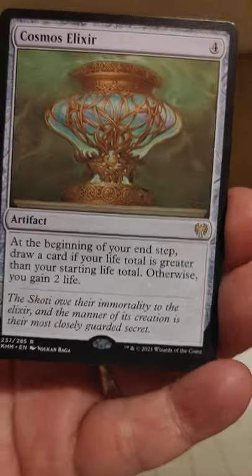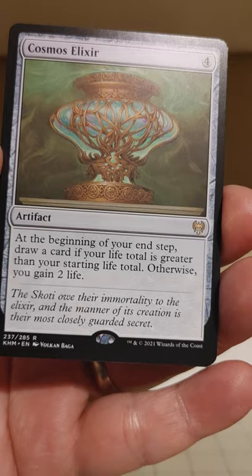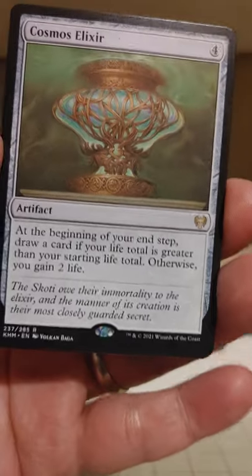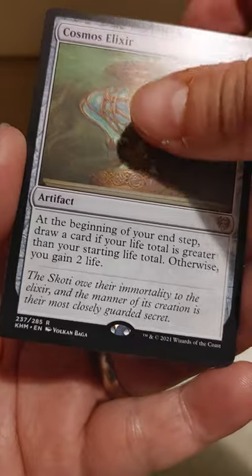Maybe I'll like the next card more. A Cosmos Elixir — that's not too bad, a little hit right there. Artifact for four mana: at the beginning of your upkeep, draw a card if your life total is greater than your starting total; otherwise, you gain two life. Yeah, that's a pretty okay hit right there. I like that.